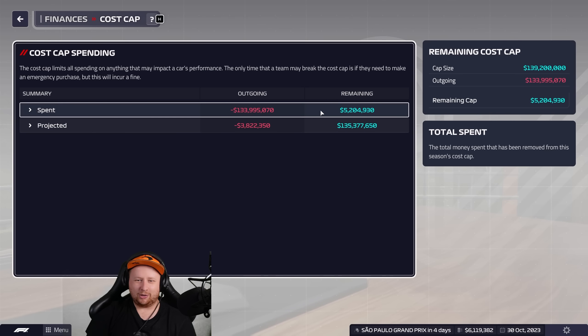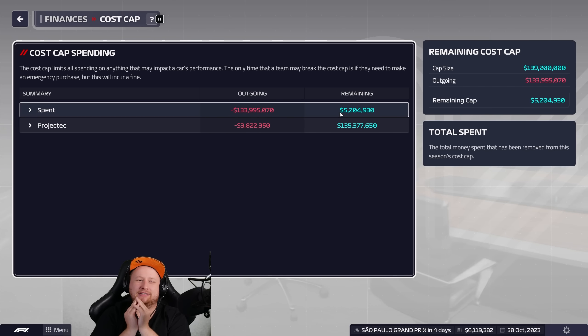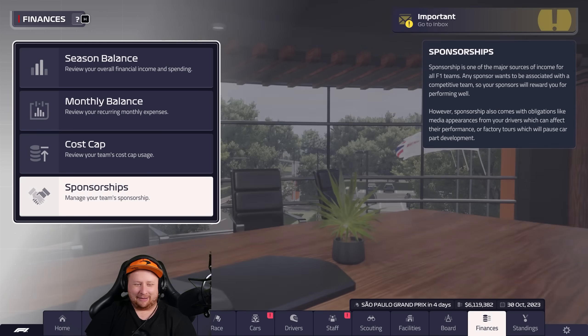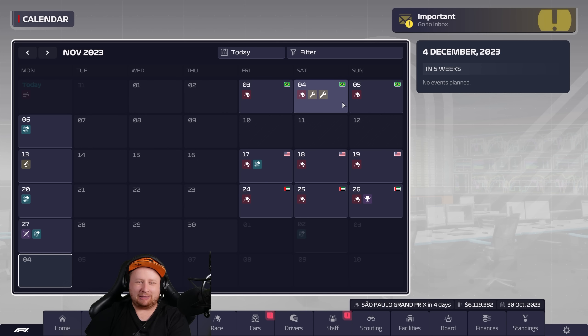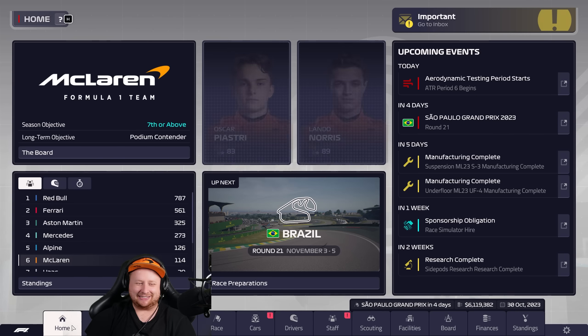That has been the stream for today — thank you so much for watching, leave a like if you enjoyed, subscribe if you're new. 3.6 million added to the finances, but it's not the balance we care about — it's staying under the cost cap. São Paulo Grand Prix in four days. Cost cap situation: 5.2 million versus minus 3.8 million. We have 1.4 million left in the cost cap with three races to go. Can we stay safe or will the FIA delete us? Let me know — see you next time!